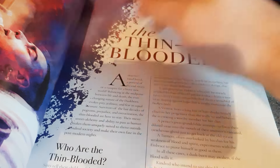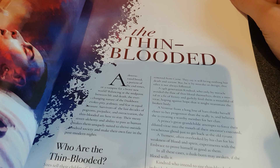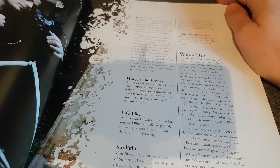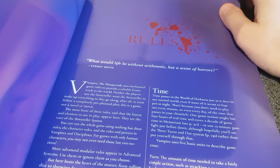The Caitiff are clanless — they can't really claim a clan. Then there are the thin-blooded, which started coming in during third edition — the 13th, 14th, and 15th generation vampires whose blood is quite thin in terms of vampiric potency.